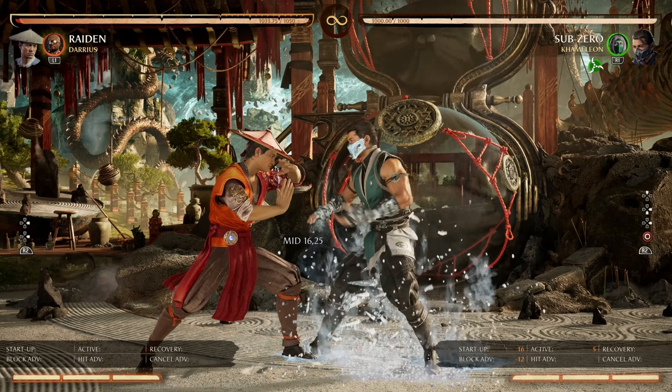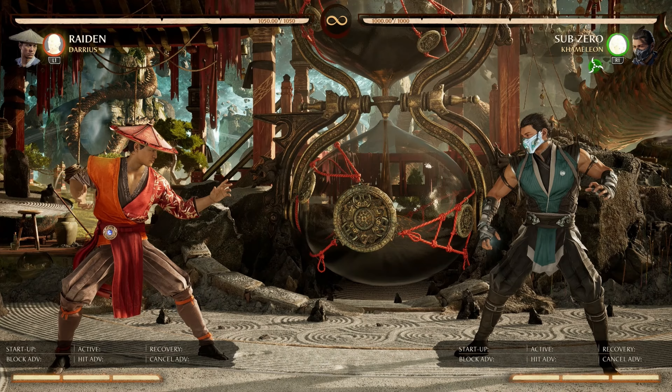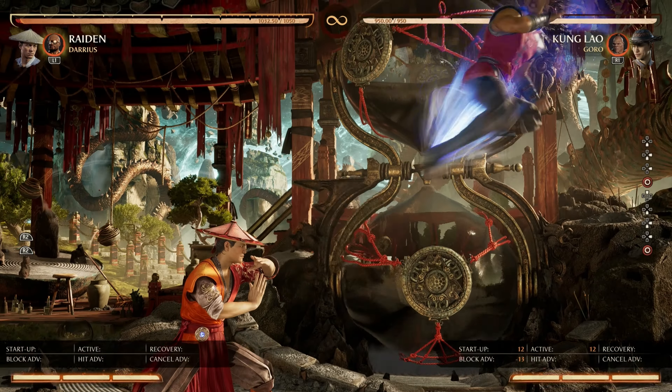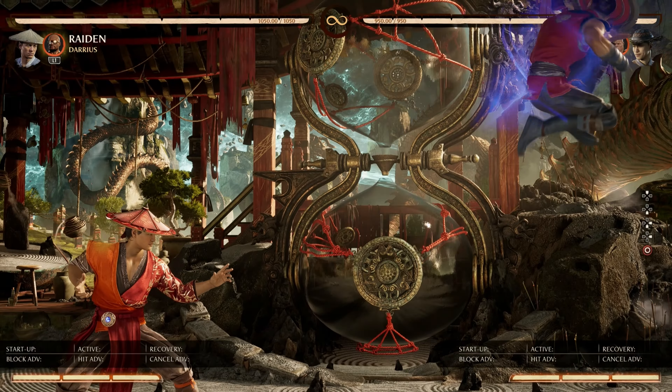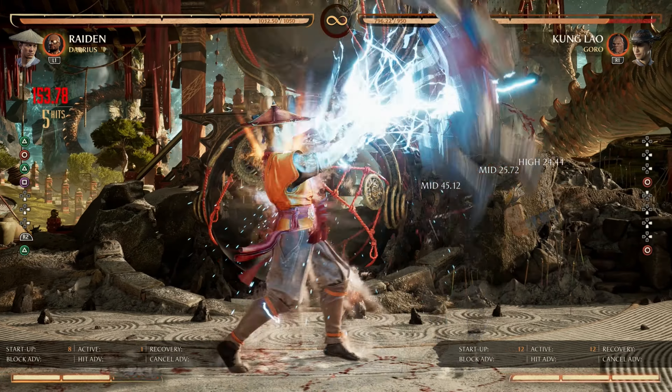You'll have to use your discretion to determine whether or not the move was used at a distance that affords you the frames to punish it on block. Kung Lao's dive kick works the same way — it changes based on distance, as you can see on the frame meter. So the same rules apply when determining whether you can punish it or when it's safe.